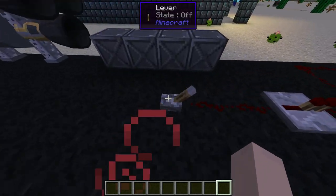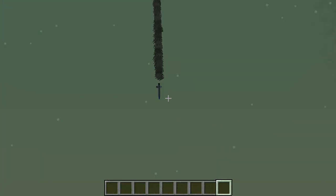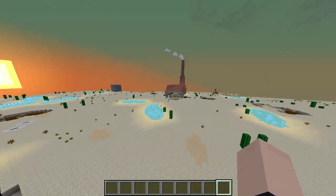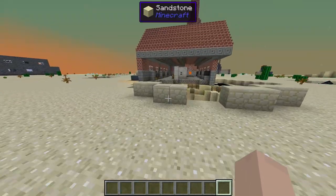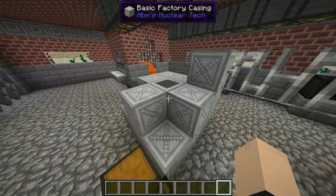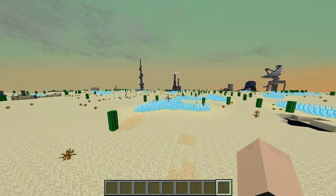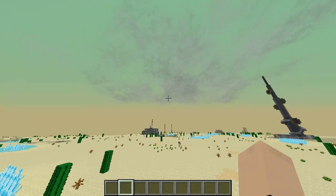The first one we're gonna launch is this one - basically shoots off. This is a normal one, not really too much exciting is gonna happen. Look at it go, and it just hits the ground. Now this really did not do much because it's the EPM missile. It probably just destroyed some of the electronics in here. It's supposed to destroy all the electronics because it's an EMP wave.